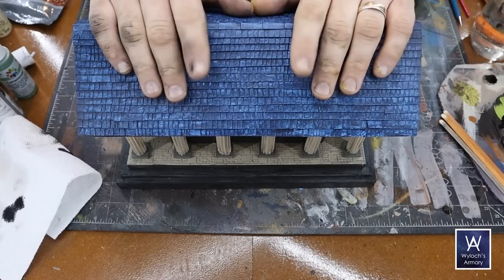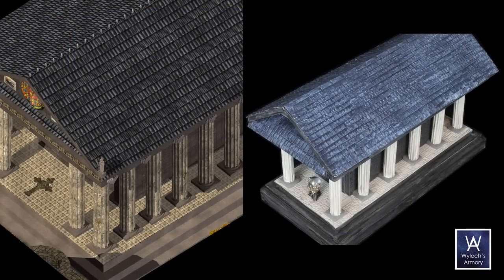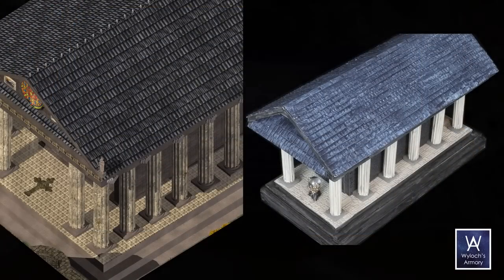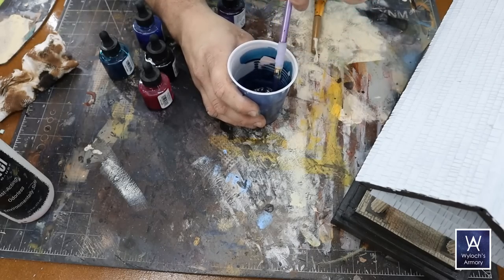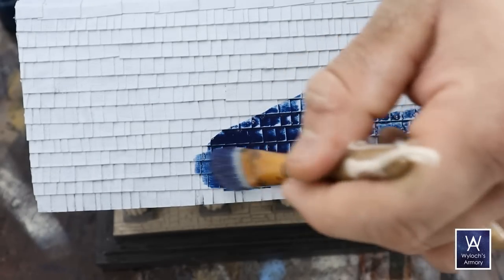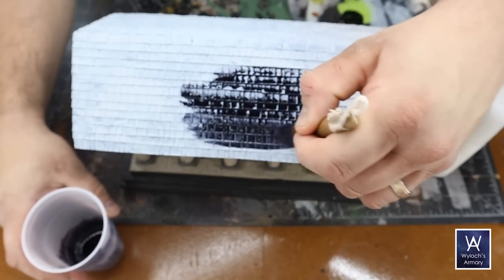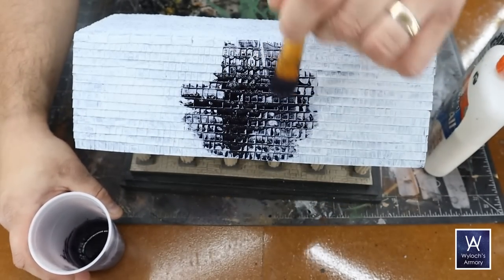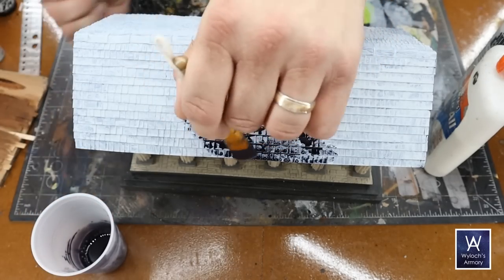First of all, remember this building from the previous video? The roof is too blue, and the grays are too dark. To fix the oversaturation on the roof, I rebased with a light gray, and mixed up what I hoped would be a more desaturated wash. Turns out, it wasn't. I did it again. Third time's a charm — repainted with light gray a third time, then mixed up mostly black and purple ink with matte medium. But the stilt isn't... you know what? Screw this thing. Let's just move on.